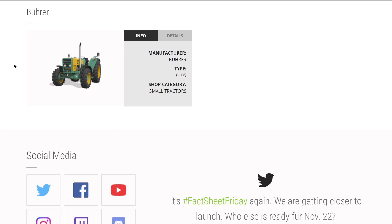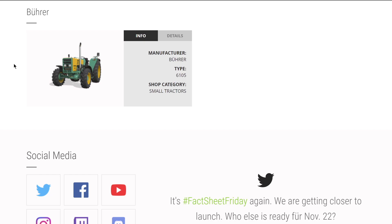From Pur we have their 6105 small tractor, nothing new to announce there. From Case IH, we know we're getting the Maxxum series, but unfortunately they haven't posted anything yet. From Giants, we know we're getting the Magnum - what else, we don't know.